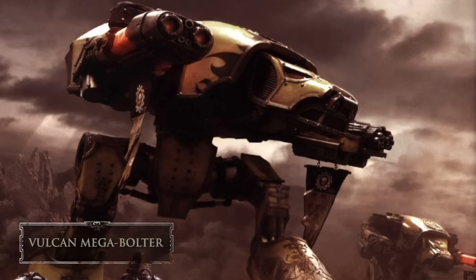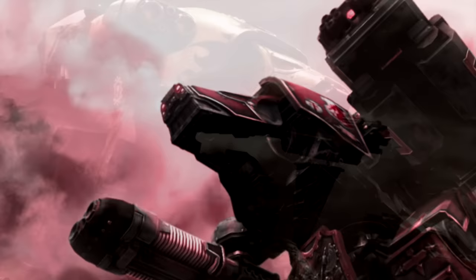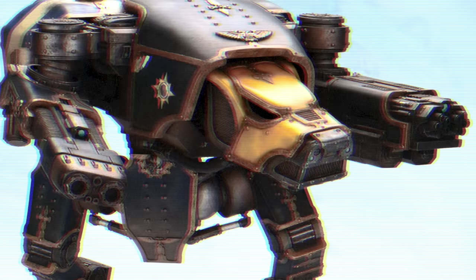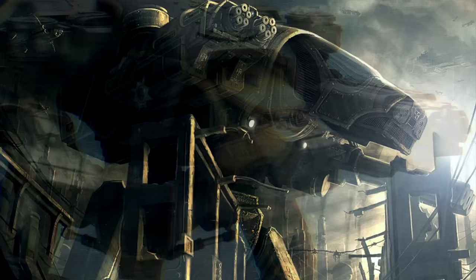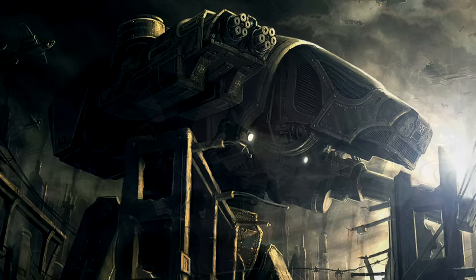Lastly we have the horrifying Vulcan Mega Bolter — an immensely large weapon usually mounted upon imperial Warhound Titans and other super-heavy platforms. It consists of a twin-linked heavy caliber multi-barrel rotating bolt gun capable of firing shells at 300 rounds per second. Although lacking high armor penetration, the sheer unrelenting kinetic force of impacts is enough to pin down and break apart through sheer suppression. Comically, Titans have been seen firing these weapons at friendly targets being assaulted by boarding infantry — the Vulcan inflicting relatively light damage on other Titans, but outweighing the more severe threat of crew being killed or internal machinery damaged.